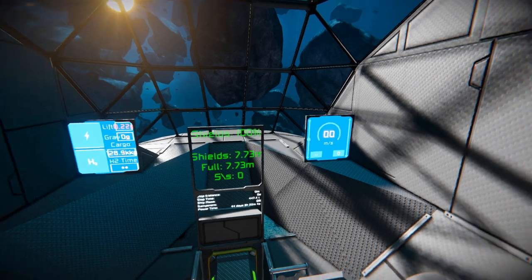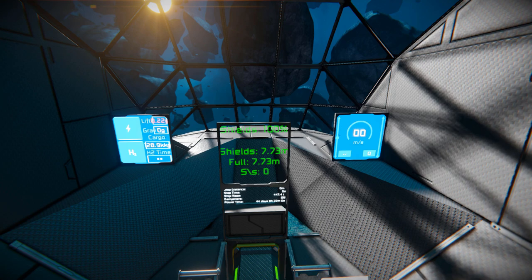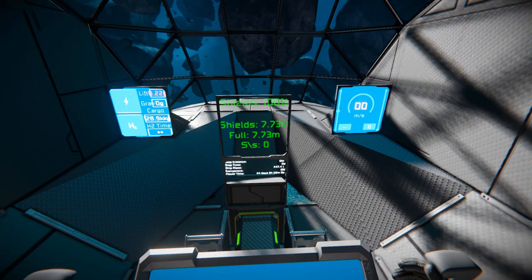On the right hand side we've got a fancy speedometer that spins around as we move forwards. Right in front is the shield LCD screen script showing the power of the shields. Right below that we can see our stop distance, stop time, ship mass, dampeners, and power time — we've got 44 days of power — so we can easily fly this ship without the HUD turned on.